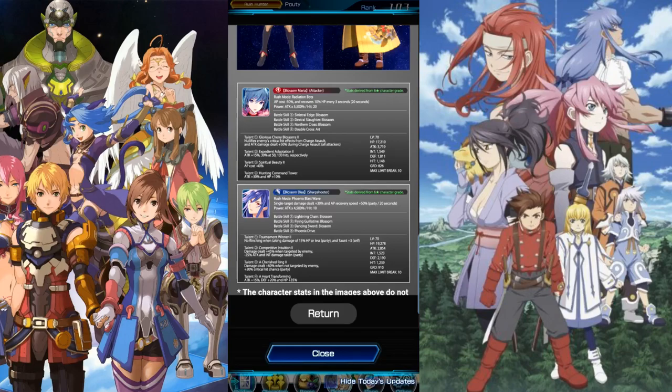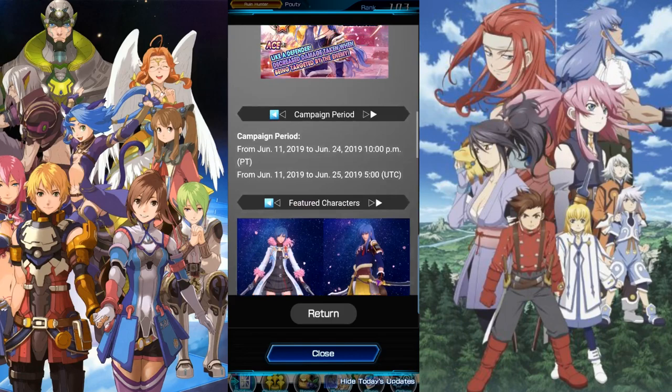Talent one, Tournament Winner 2 — no flinching when taking damage of 15 HP or less for the party, and taunt plus three to self. Taunt is good to gather aggro. Talent two, Competitive Intuition 2 — damage dealt plus 45 when targeted by enemy, minus 25 attack and intellect damage taken for the whole party, good for taking less damage. Talent three, Cherished Ring 2 — damage dealt plus 60 percent when not targeted by enemy, plus 20 percent critical hit chance for the whole party. Talent four, Heart Transforming — attack plus 15 percent, defense plus 20 percent, and HP plus 35 percent. Very, very good. So that's our two characters on this brand new banner.